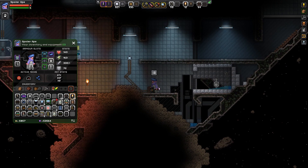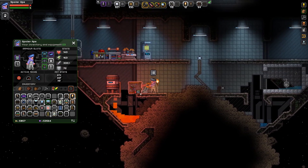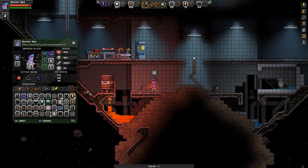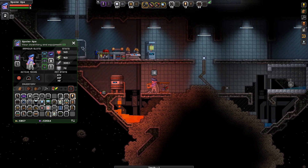What else have I got? I've got loads of other furniture, so again like the other thing I'm just gonna put in some wrecked, broken things. Giving that little torch. The lava is, of course, providing a lot of light. So that's gonna be a broken thing.